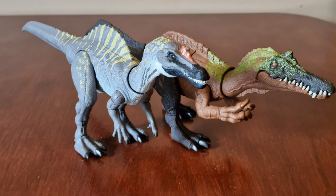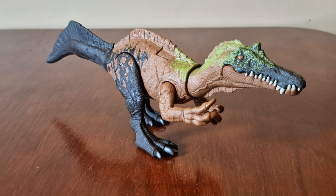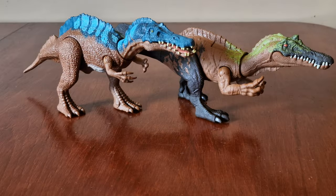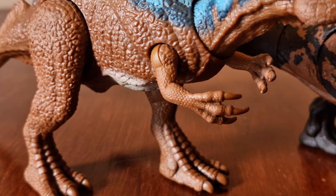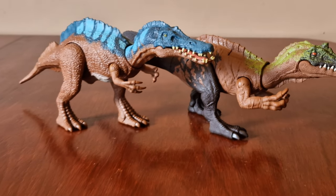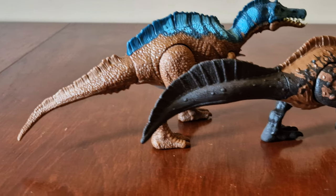As you can see, the paint scheme and sculpt are very different. And here it is next to the Primal Attack Irritator. Looking at them, you can see that their arms are visibly different — the older ones are smaller compared to the new one, and they have a different style of tail.